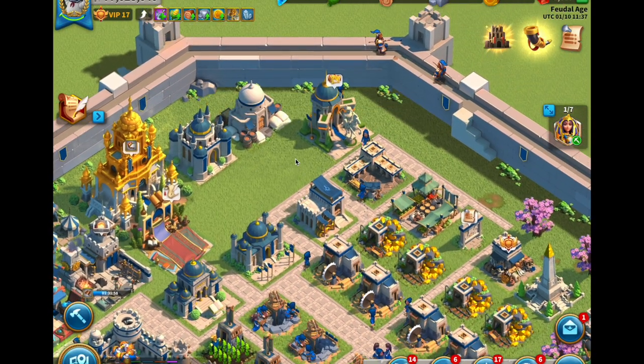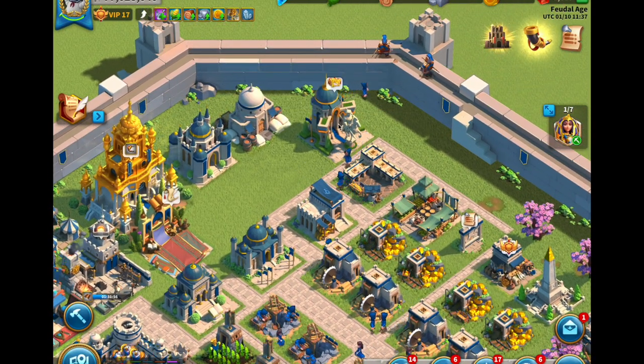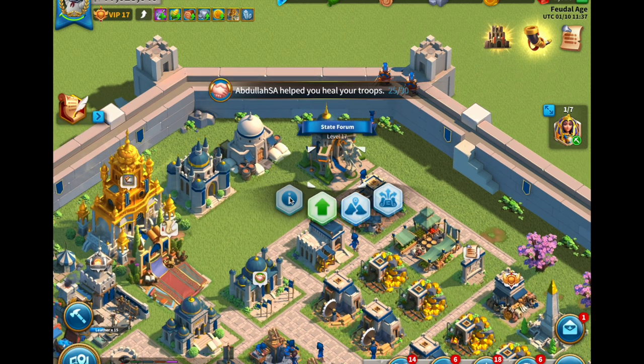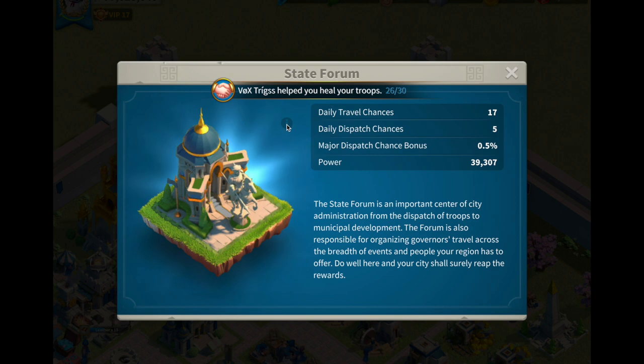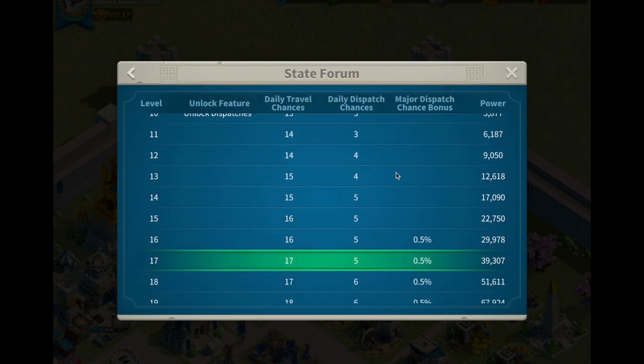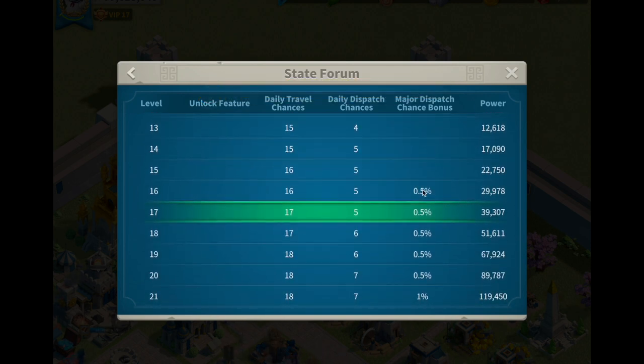For armaments today, the first thing we need to check out is building our State Forum. When you click on the info button you see your dispatch chances, which you first unlock at level 10. When you get to level 16 you get a major dispatch chance bonus.